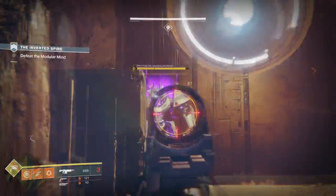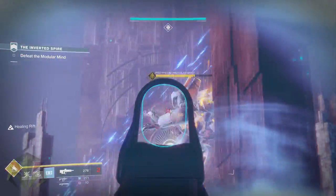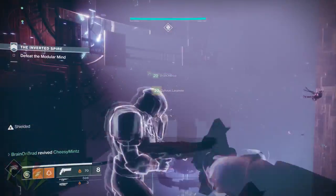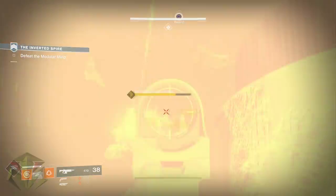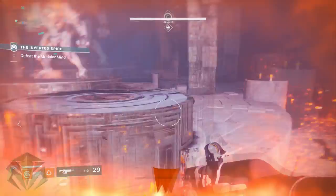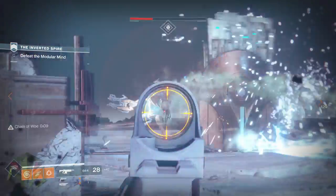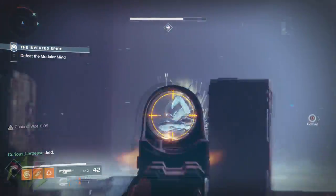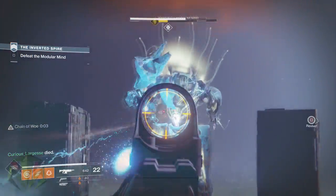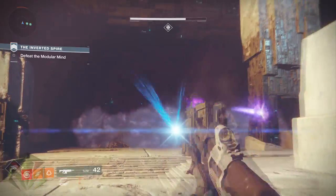Much like a raid boss, Protheon had different phases marked by intervals in its health bar. From one phase to the next, different events and battle mechanics would take place — the floor collapsing, the ground igniting with damage, exploding Vex joining the fray, among several other alterations to the fight. Overall, the Inverted Spire — from the boss to the level design — was one of the best strikes Destiny has ever had to offer, and hopefully this will extend into the rest of the game.